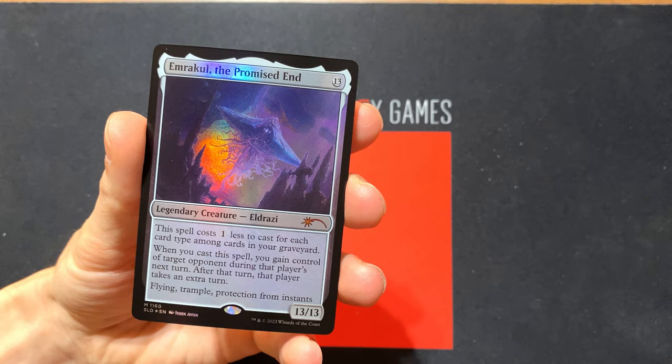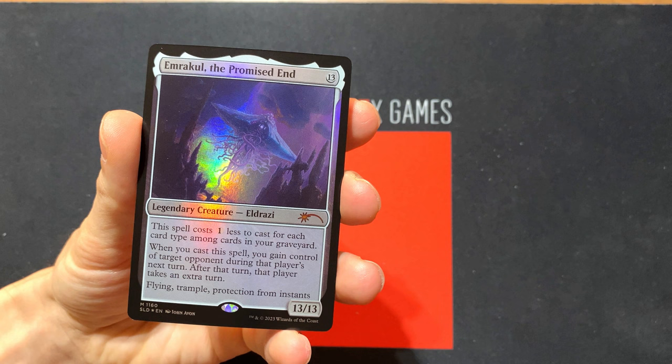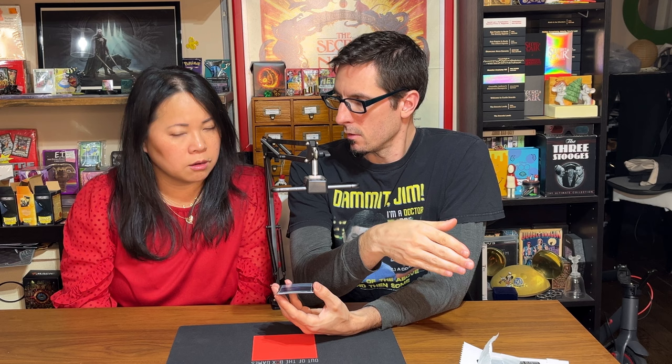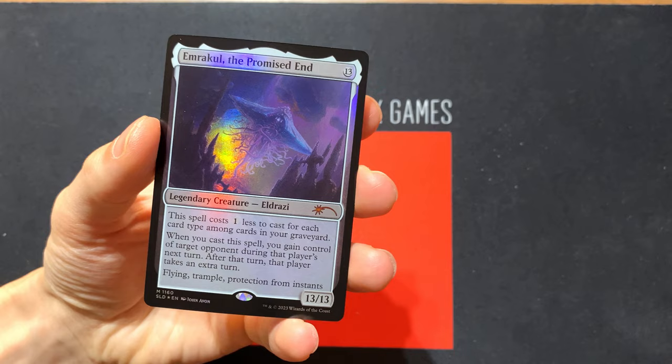Badass Eldrazi, of course. This spell costs one less to cast for each card type among cards in your graveyard. When you cast this spell, you gain control of target opponent during that player's next turn. After that turn, that player takes an extra turn. So when you play this out, you can target an opponent and play their turn. You did that to me one time — I did not like you for a while.